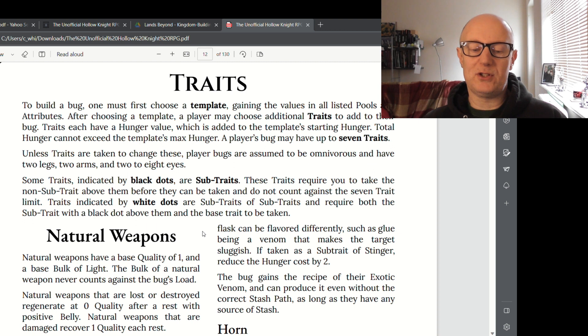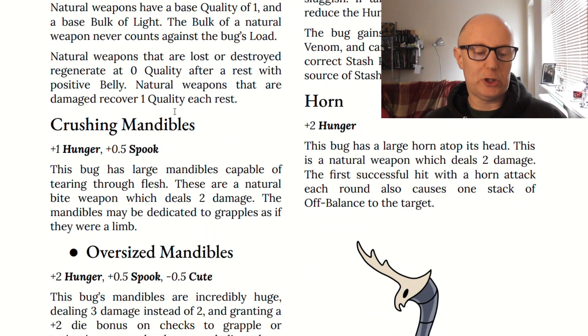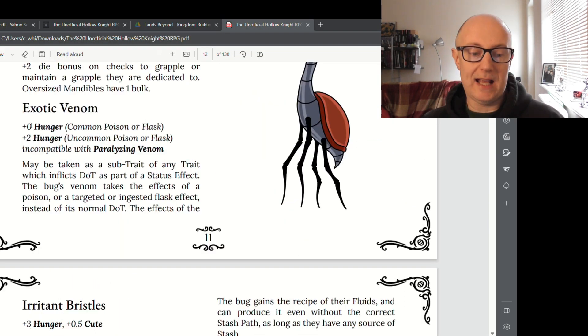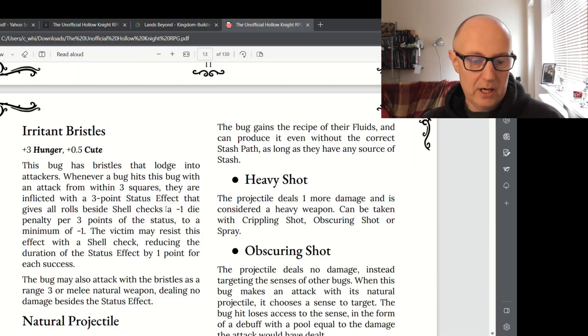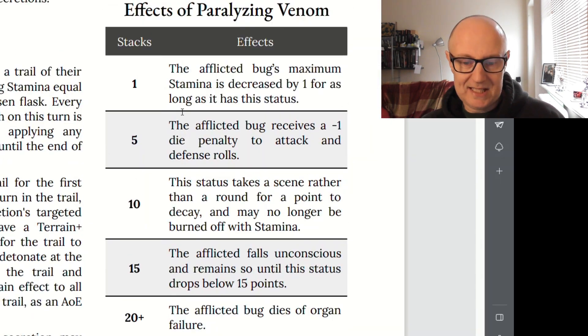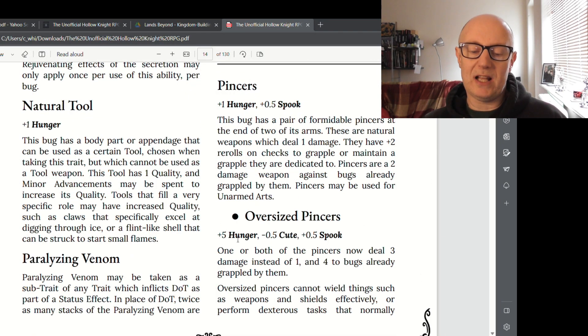It's almost like a skill tree for traits, with sub-traits which can also have sub-traits depending on which tree you're working your way down. For example, if you picked Crushing Mandibles you can also level up to Oversized Mandibles from the start. There's also Exotic Venom, Horn, Irritant Bristles — which lodge into attackers within three squares — Natural Projectile, and Crippling Shot. There's also a table for Paralysing Venom, Pincers and Oversized Pincers, where you'd have to get Pincers first and then spend to upgrade to Oversized Pincers.